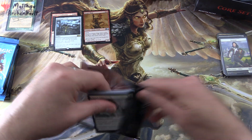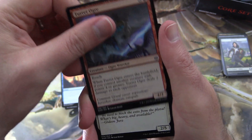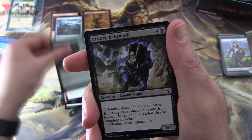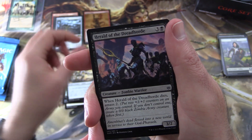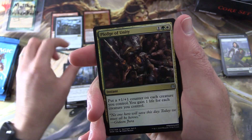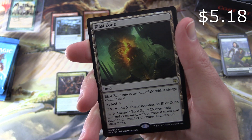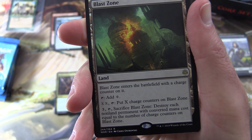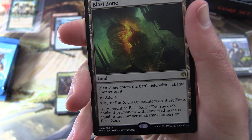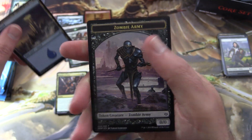Next we have War of the Spark — we're going to get at least one planeswalker, preferably a mythic. We have Teyo's Lightshield, No Escape, Turret Ogre, Ironclad Krovod, Primordial Wurm, Lazotep Behemoth, Nahiri's Stoneblades, Band Together, Prismite, Herald of the Dread Horde. Uncommon: Vizier of the Scorpion, Pledge of Unity, Watchwolf — the Sun's Heart is the planeswalker. The rare is Blast Zone — not bad! Enters the battlefield with a charge counter. Tap: add colorless mana; tap, put X charge counters on it; then for 3 and tap, sacrifice it to destroy each non-land permanent with converted mana cost equal to the number of charge counters on Blast Zone. Very cool land. Also an Island and a Zombie Army token.